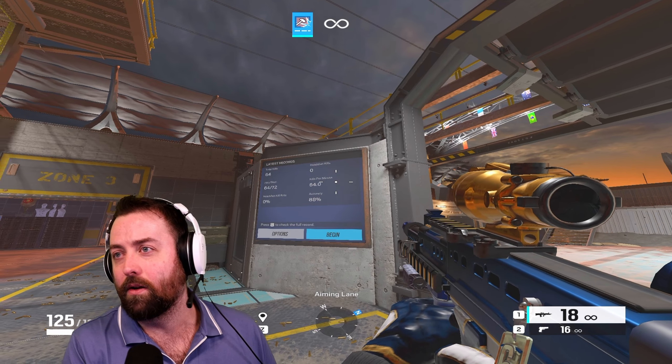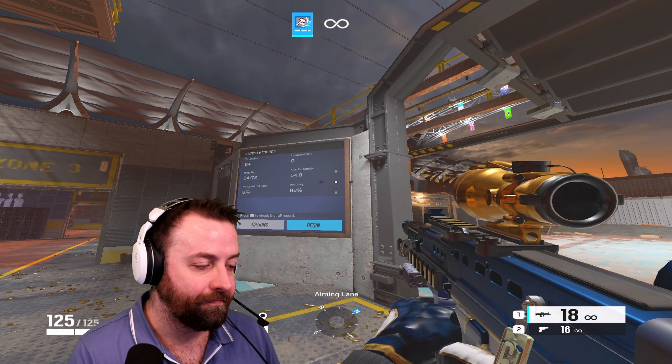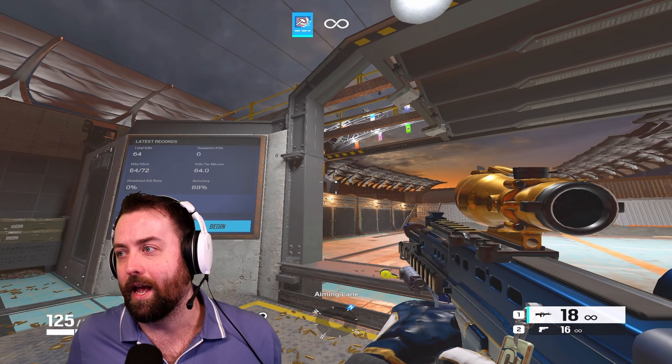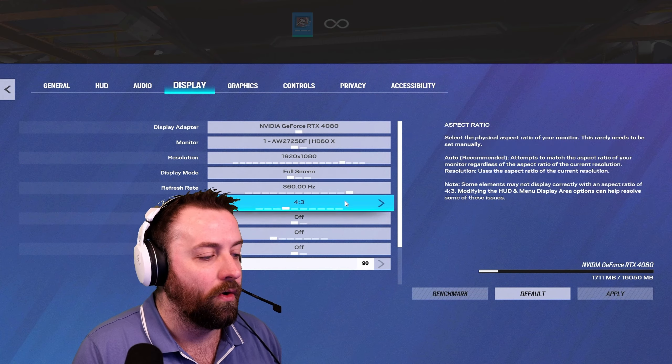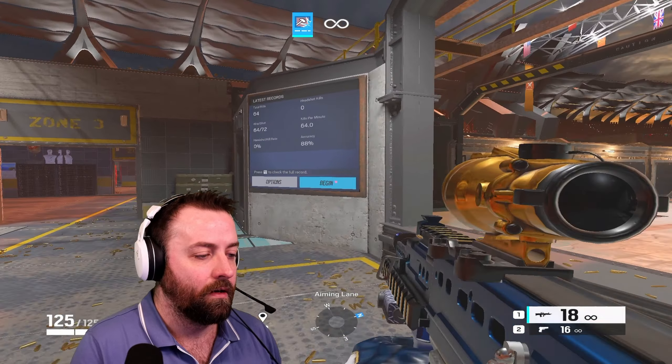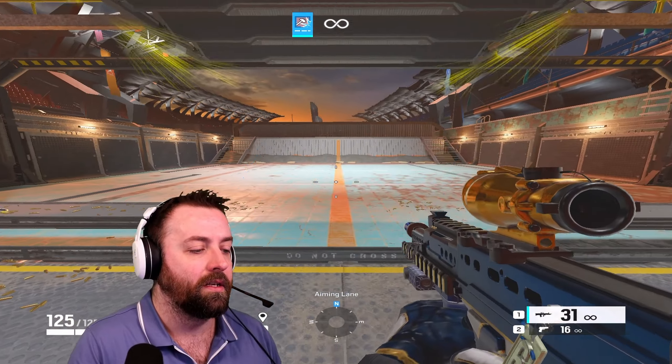At a certain point you have to ask yourself how much it matters. The 240 FPS score was 64 kills at 88% accuracy. Now we're moving to 360 FPS — how much of a difference does it make going from 240 to 360? Let's find out.